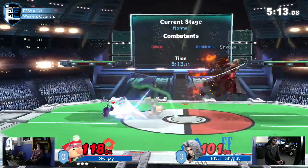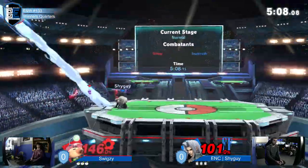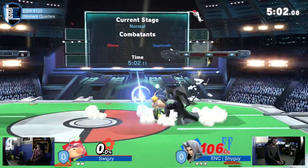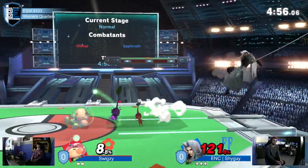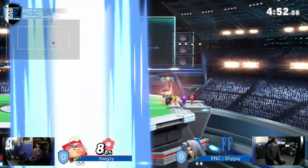He tried to go for the two-frame again, but the two frames aren't quite connecting. Over the explosion, all of them are Swigzy weighted. That up air - the back air will kill all of them. We're back to this: how much extra percent can we get from Shyguy? He tried the short hop up air, then the short hop Nair and the Pikmin stopped it right away. It was just so tragic. And now Pikmin up smash.